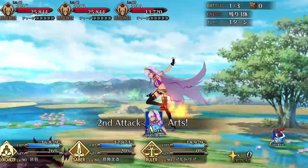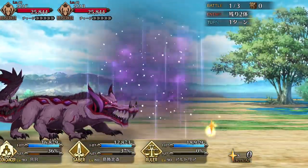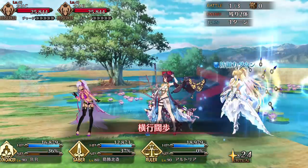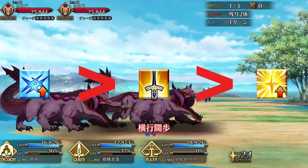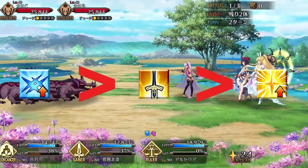Skill leveling priority for Hokusai can be diverse because all of her skills are strong and necessary for her playstyle, but I would recommend Dragon Crested Octopus first, followed by Supernatural Power for the NP charge, and then Father-Daughter Affinity last.